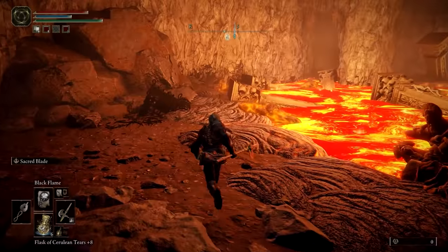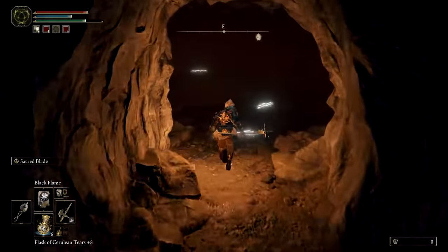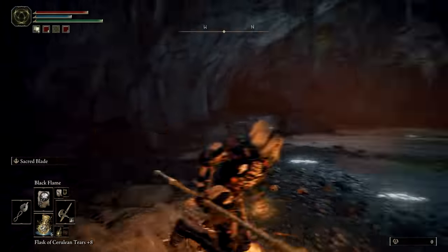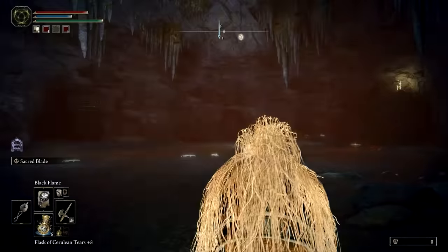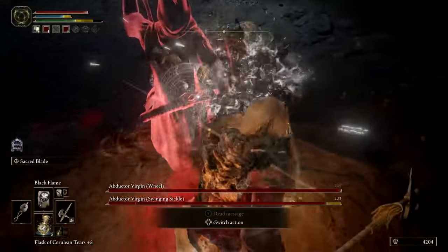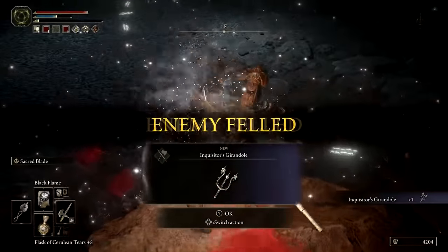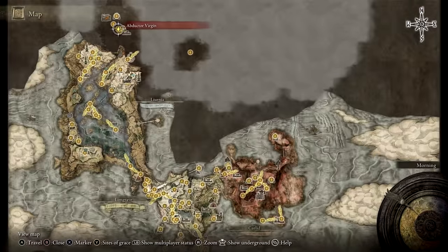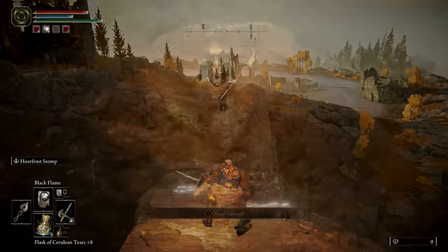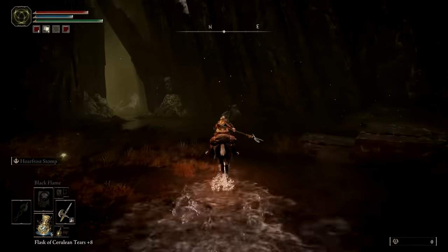Once at the Site of Grace, continue onward to face your Abductors. These two Abductors are serious business, but can be cheesed with ranged spells or weapons by climbing up this boulder, where you can mostly stay out of range from their attacks. Assuming you defeat them, rest at the Site of Grace before heading outside into another new area. Another Site of Grace can be found below, and from there head north down the ravine, avoiding the steam plumes along the way.